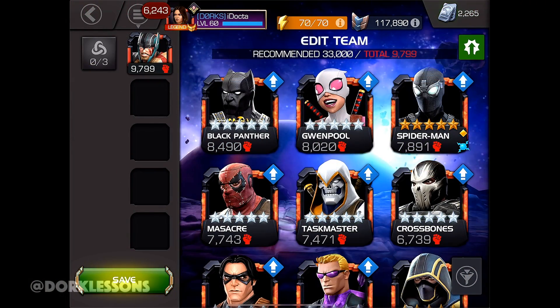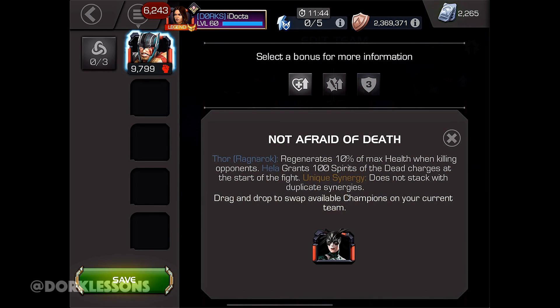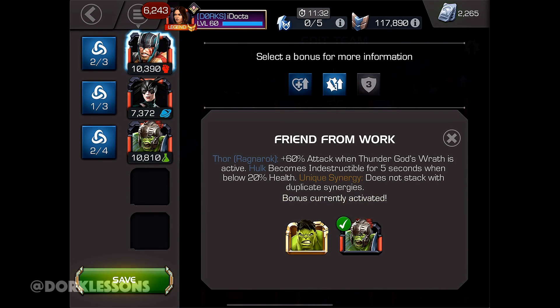Welcome back, guys. We are talking about Thor Ragnarok, and like I said, there isn't really much excitement for this dude, but if you put the right team together — like putting Hela on the team, he regenerates 10% of his max health when killing opponents at the end of each match. Then you drop in Hulk Ragnarok, and he gets 60% attack when the Thunder God's Wrath is active.